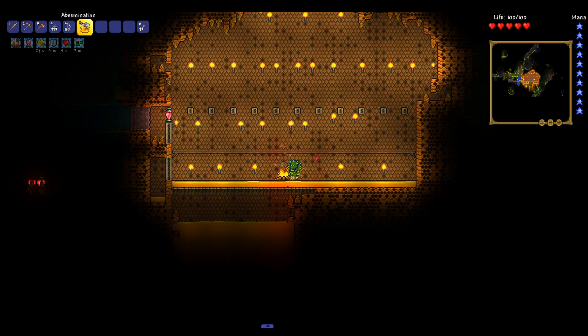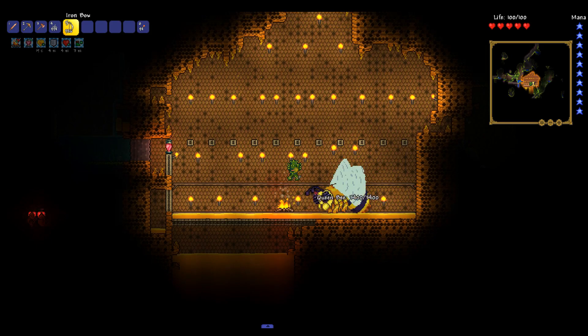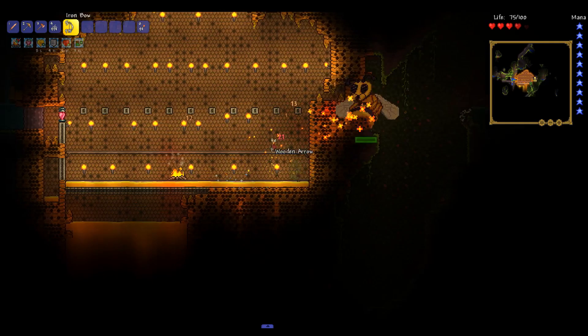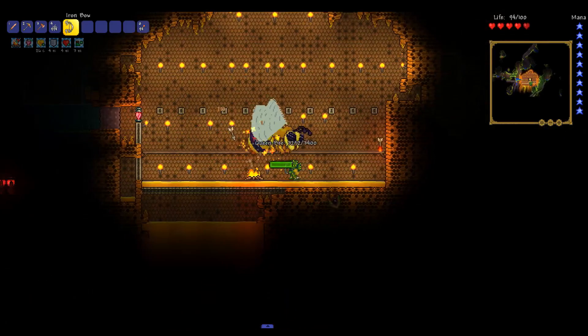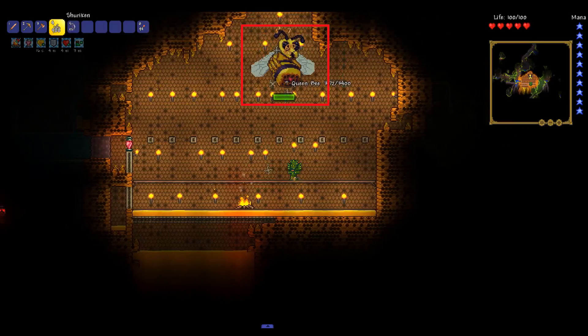Let's talk about the fighting strategy. Once summoned, she will start off her attack by trying to ram you — it's easy to dodge her ram though. Whenever she makes this sound, go to the next platform to dodge her ram. She will randomly try to ram you during the fight, so watch out and listen. It's a good idea to look at your mini-map to see where she will come from. She has two other attacks: sending bees and stingers. Use the shurikens when she sends bees and the arrows when she sends stingers.